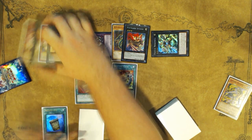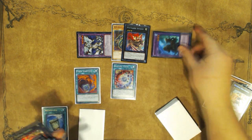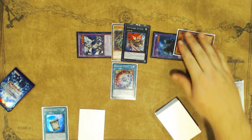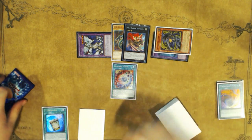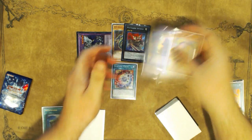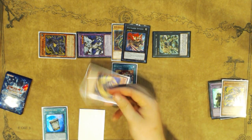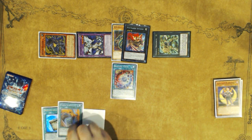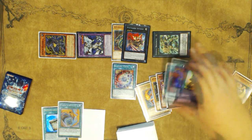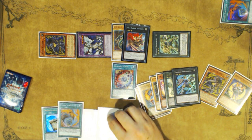From here, you activate Fusion Substitute on that Emeril plus Broadbull and go into Elder Entity Norden. Norden brings back your Rapier, and Fusion Substitute goes to grave. Then you overlay these into your second Broadbull — this combo does require three Broadbull. You detach Norden and Rapier to summon Rapier from deck again and add Black Sheep to your hand. Discard Black Sheep to add Fusion Substitute to your hand. You then banish the first Fusion Substitute to put Norden back into your extra deck and draw another card.